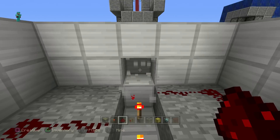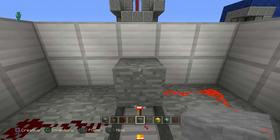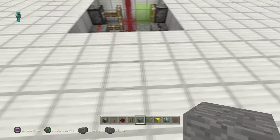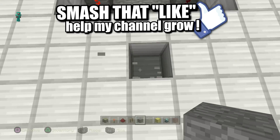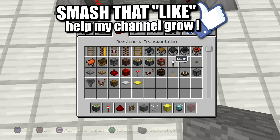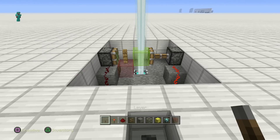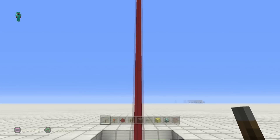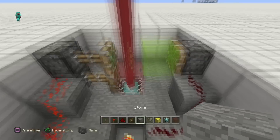Go ahead and bust this block out right here, throw a sticky piston there with a regular block. Mission accomplished — we have a working door. We can go ahead and make it work by simply throwing our lever right here. You see it's going to be green — it takes a little lag on my server but there you go. Your door is working!